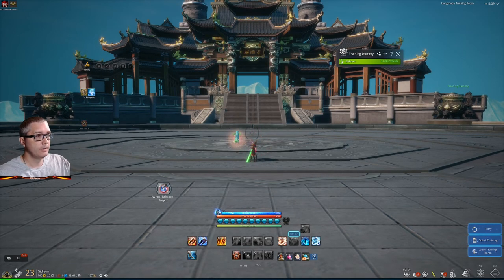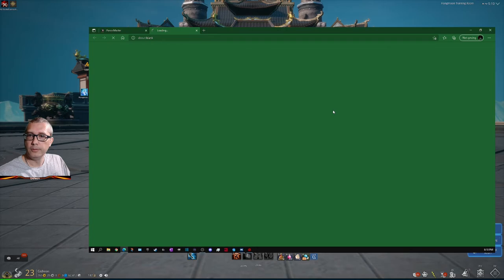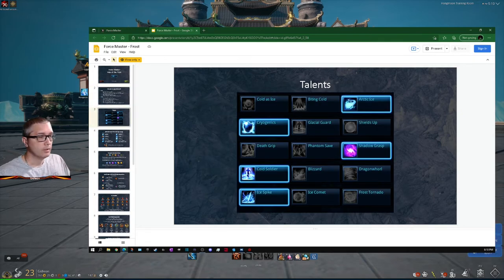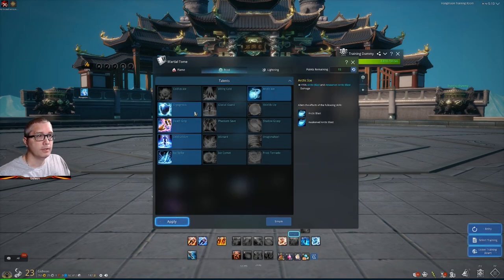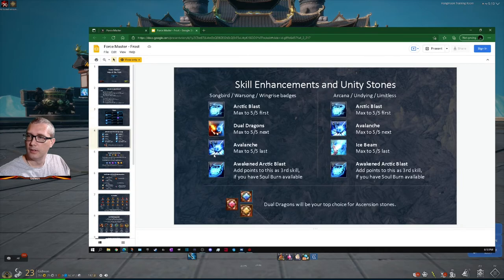Let's bring back our website and go over to the Frost build. High mobility, long distances, high sustain for long fights, very strong burst for short fights. Solid performance — it seems exactly like the Fire build. I'm going to look at those specs. Let's change to Frost. We've got our Arctic. And apply. What did it say for our skills? Arctic Blast, Dual Dragons, Avalanche.